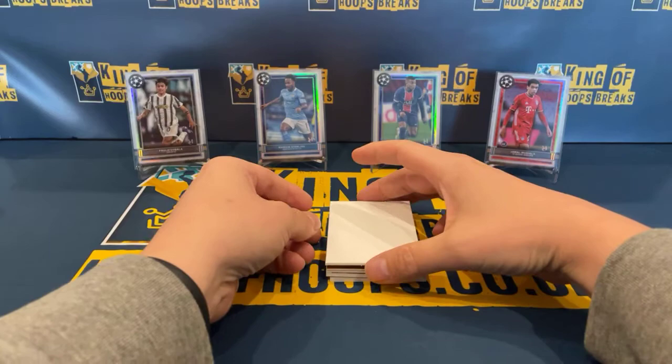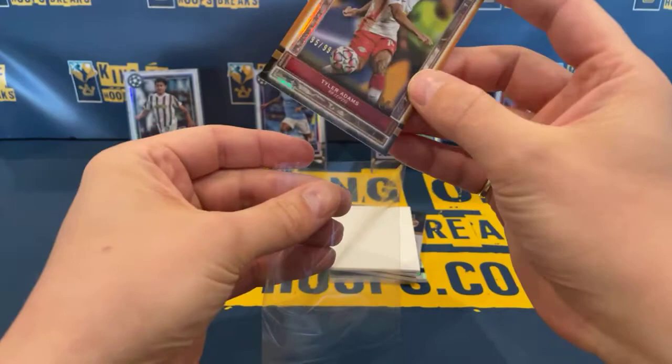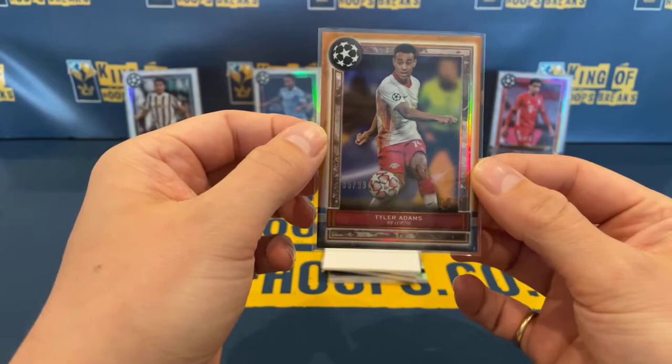Then we've got our numbered parallel coming up, and this is a copper, so it's numbered out of 99. That's for RB Leipzig — that's going for Kasper — and that is number 95 of 99. Not bad for Leipzig there.